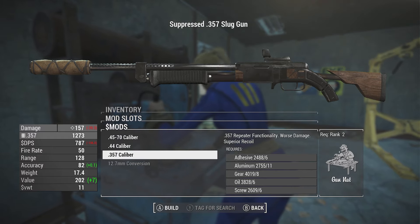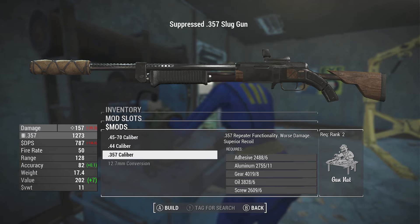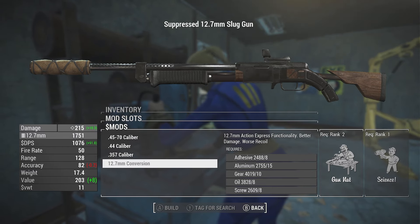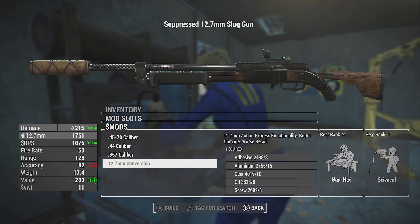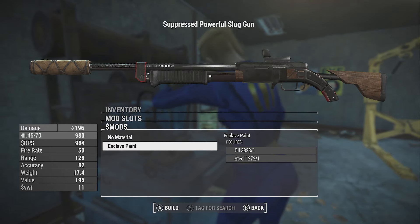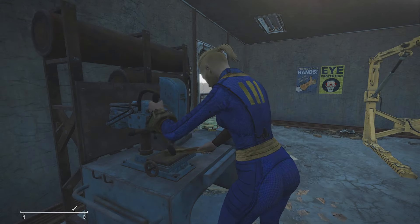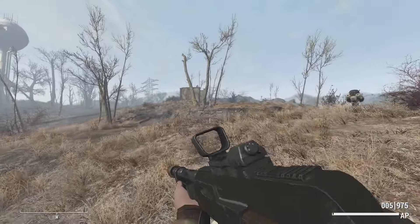Some of this is going to require the Munitions mod. Your .44 is obviously in the base game, but .357 and 12.7mm - the 12.7mm was maximized damage but I can't even make that. You lack the requirements, but I have all the things - I have the Science perk, I have the Gun Nut perk. And then we have Enclave paint, that's just regular Creation Club stuff.